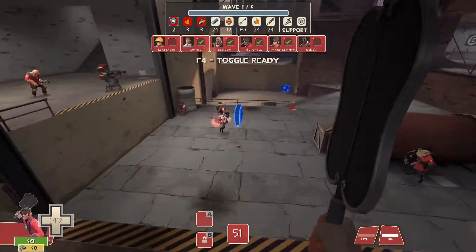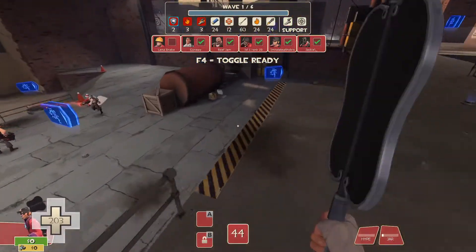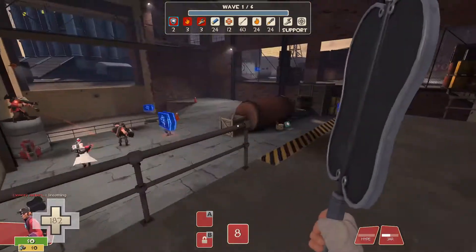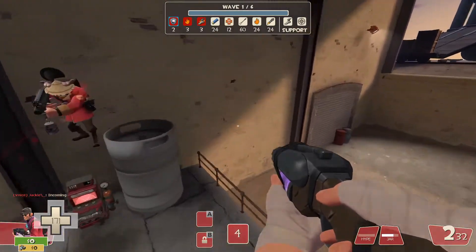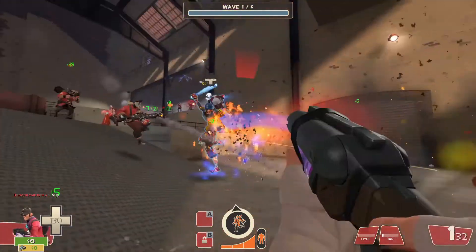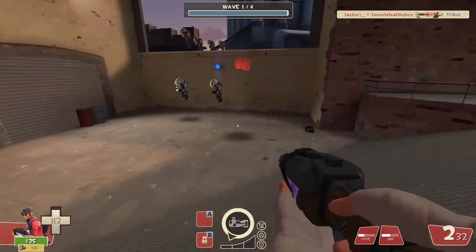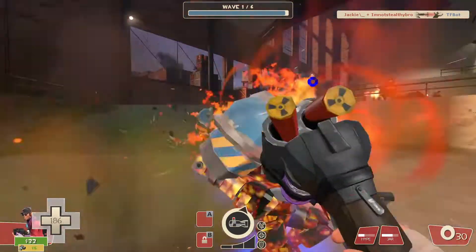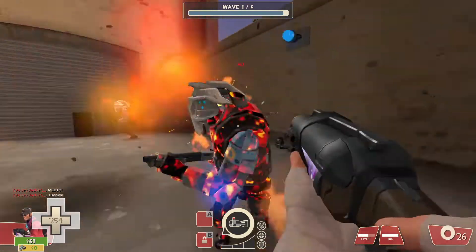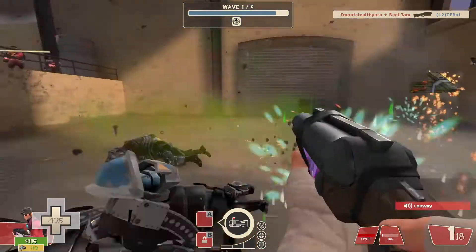I would recommend starting off with resistances here, not even giving any upgrades to your mad milk or scattergun. It's most important to stay alive during this first round, because you need to get all the money you can. If your teammates see that you miss money on the first round — which is always the easiest — they might get demoralized, play bad, or just leave. So you want to make a good impression.